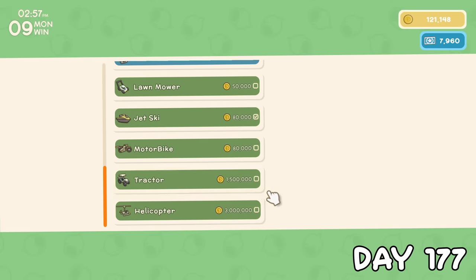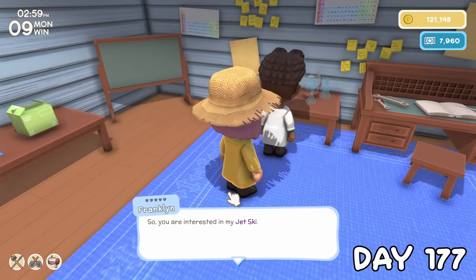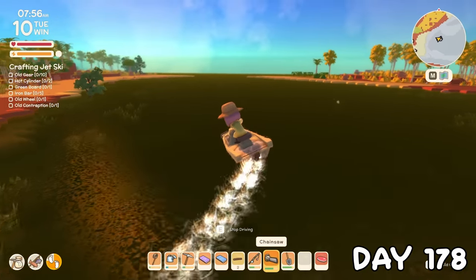Here's when I realised I'd not yet asked Franklin for a couple of the remaining vehicles, so today I started with the jet ski. On day 178, I got that jet ski in the mail, which I thought might look good parked at the beach. Of course I took it for a test drive, and in my opinion, out of all the vehicles, this was by far the easiest to control.